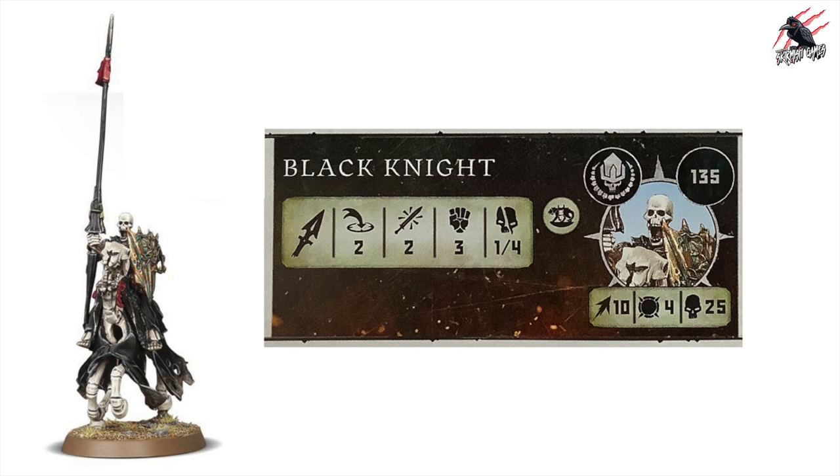At number 10 is the Black Knight from the Legions of Nagash — Grand Alliance of Death. This guy's quite low at 135 points, with a nice movement 10, toughness 4, and 25 wounds. He's got the mount Rue Mark and no others, so not many abilities. With his long lance or spear, he has a weapon range of 2, 2 attacks, strength 3, dealing 1 to 4 on a crit. For 25 wounds and movement 10, that's not bad for 135, but don't expect great damage with just 2 attacks at strength 3.